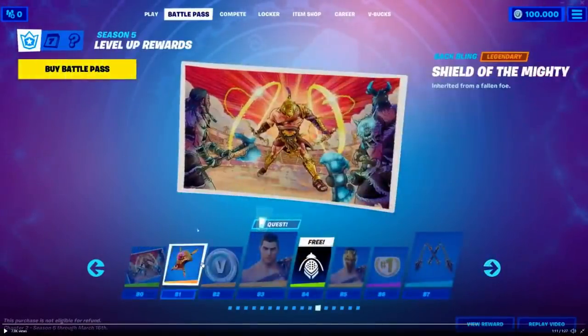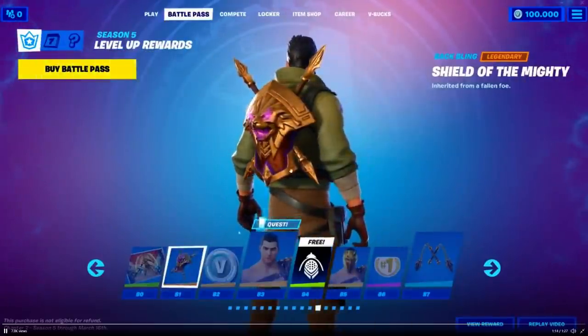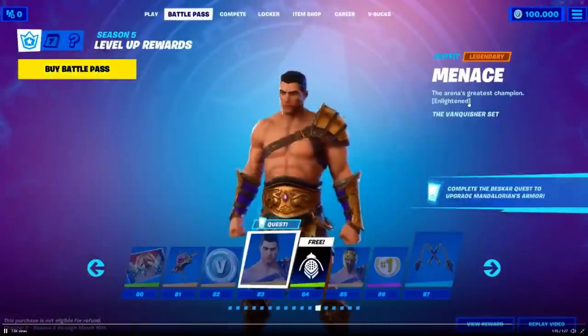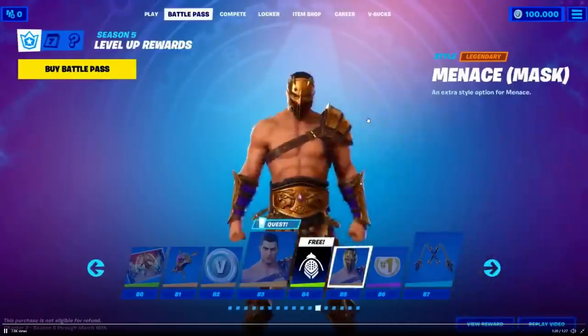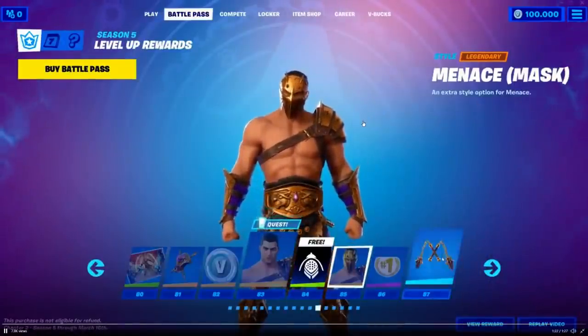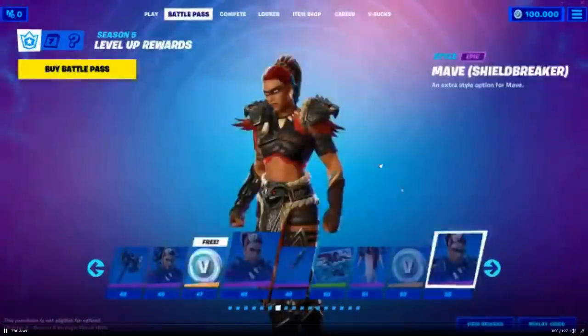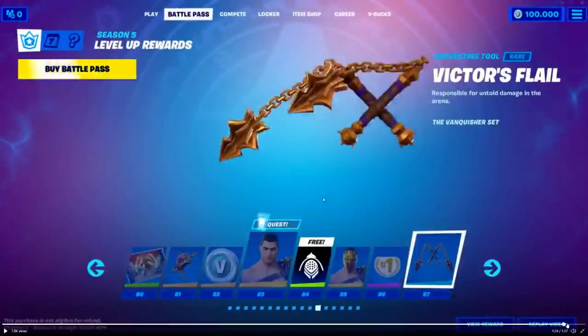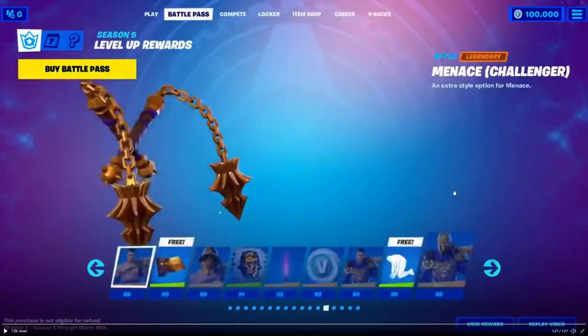And then we have some more. We have the backbling Shield of the Might — that's cool for the gladiator skin called Menace. That's like a weird name but it's fine. Menace Mask. Then we have the little Victor's Playa — that is super cool. And then did he show the last page? Here we go — on the last page we have some more styles for the same skin.